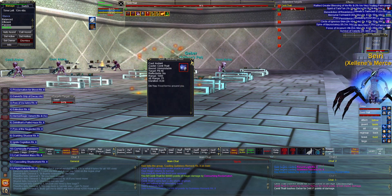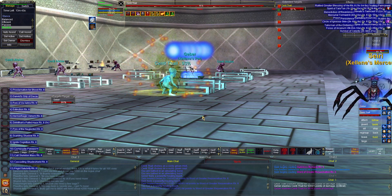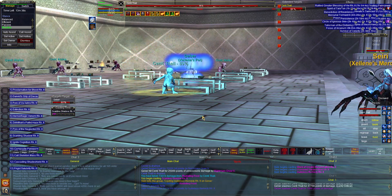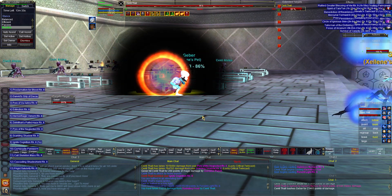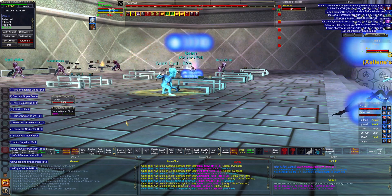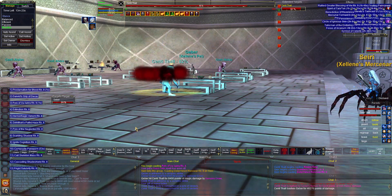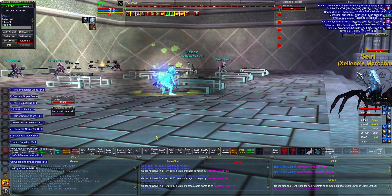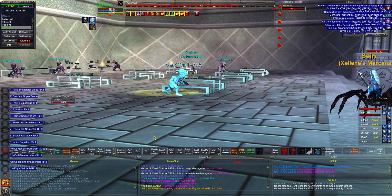I'm taking damage — radiating frost PB area of effect. Siri's going to have to take care of me then. Not the best but we'll be alright. We've got 11 casts left for double — that's not bad. If things aren't doing too hot I'll use that glyph where the wounds go.